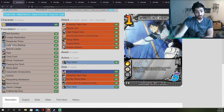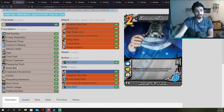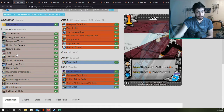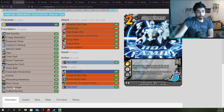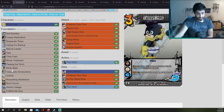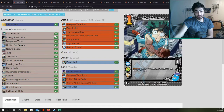He only has one Calling for Backup — interesting, that's basically the only card that draws for him besides Passing the Torch. So it's really interesting to only see one of this. Desperate Times at two, Creepy Realization at four — maybe that's why it's at four, so when he uses it he just doesn't have to block. Shock Treatment at four — he does control the opponent with his foundations. Classmate Introductions gives a little extra speed. Short Circuit at one, Heroic Lineage at one, Fulfill My Duty at one.